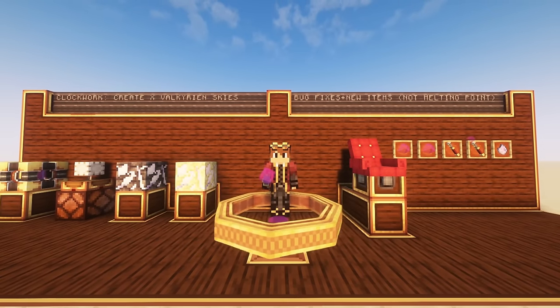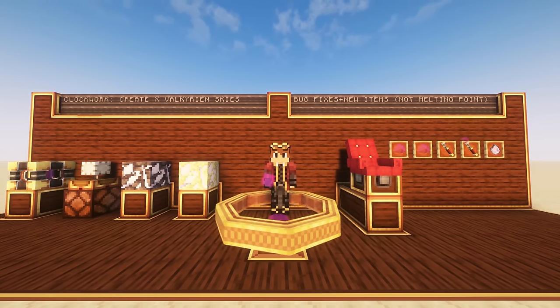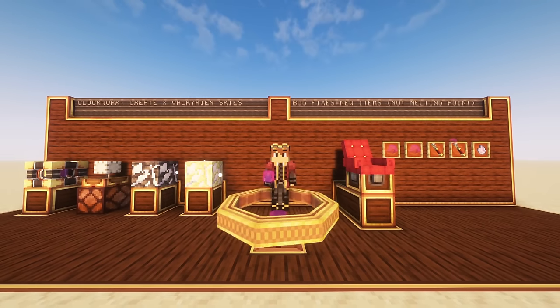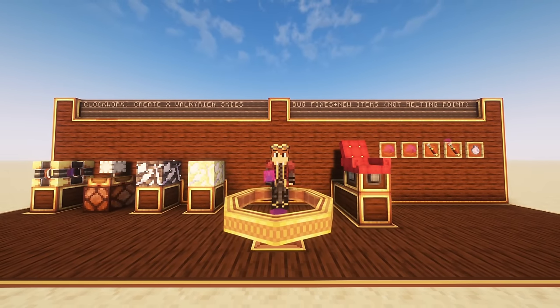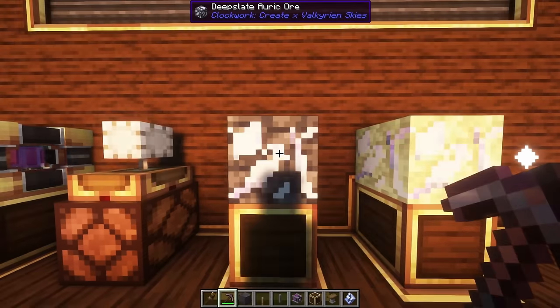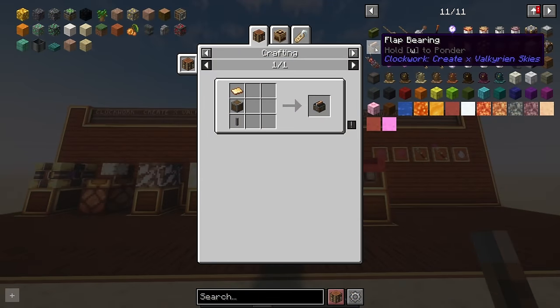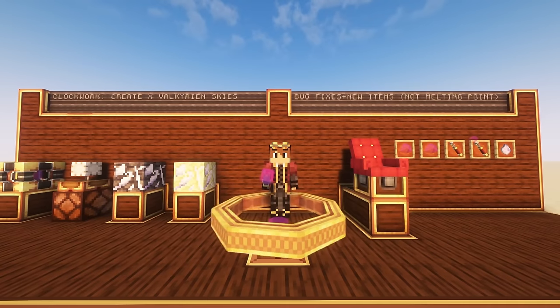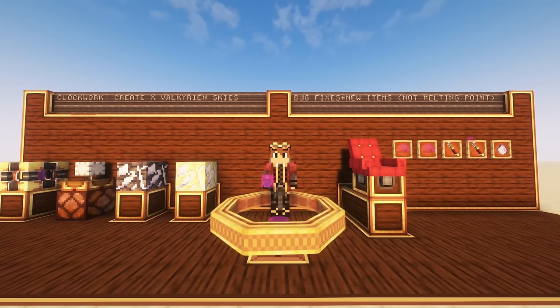The first Clockwork update of the year has arrived and it adds some cool new items like the gyro, which helps stabilize whatever it's attached to. We also get some revamped textures and models for the physics infuser as well as the command seat. And something I find quite exciting is the addition of new ores and survival recipes, because that means Clockwork is becoming more than just a mod we play around with in creative, and something that will enhance our survival worlds.